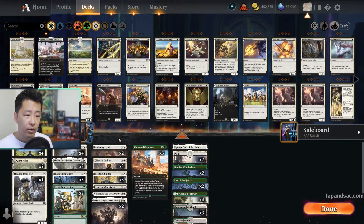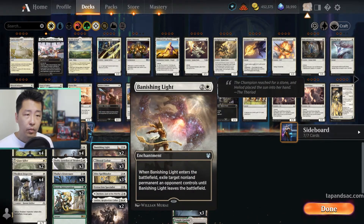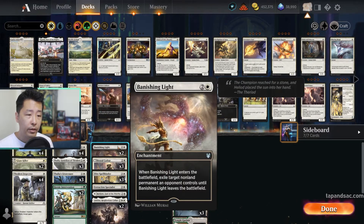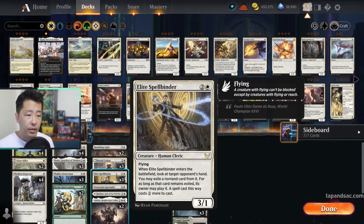Moving to our 3-mana cards: we have 2 copies of Banishing Light as simple enchantment removal. Brutal Cathar can also remove an opponent's creatures but is vulnerable if it gets removed. Elite Spellbinder can delay an opponent's big spells by making them cost 2 more — a delaying tactic, but it's a good 3-mana 3/1 flyer.